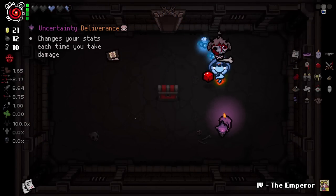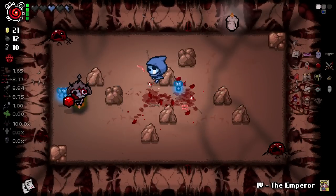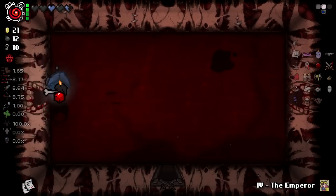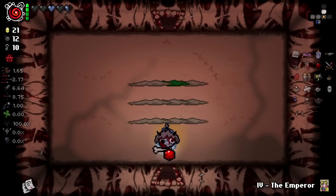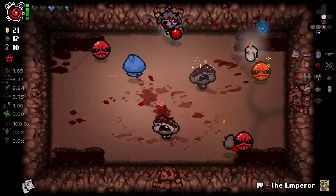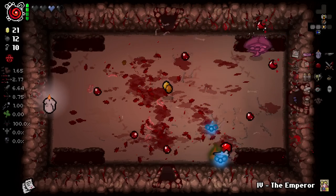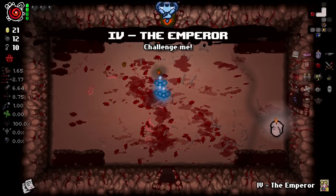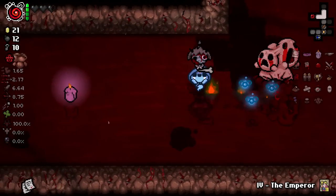Uncertainty is kind of interesting - change your stats each time you take damage. That can end up being a really good trinket because you can drop it at any given time: get really good stats and then drop it. But obviously you have to get hit to trigger it, and if you get really bad stats multiple times in a row, you're going to spend considerable HP trying to get back to a good position. We're already in an okay-ish position so I don't really want to squander the mediocrity.